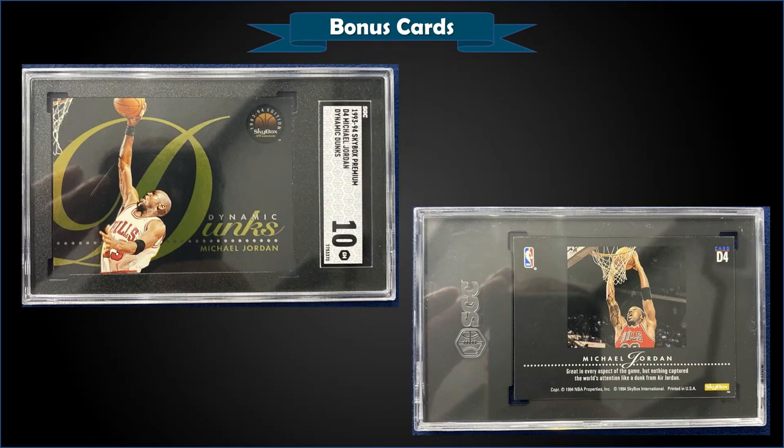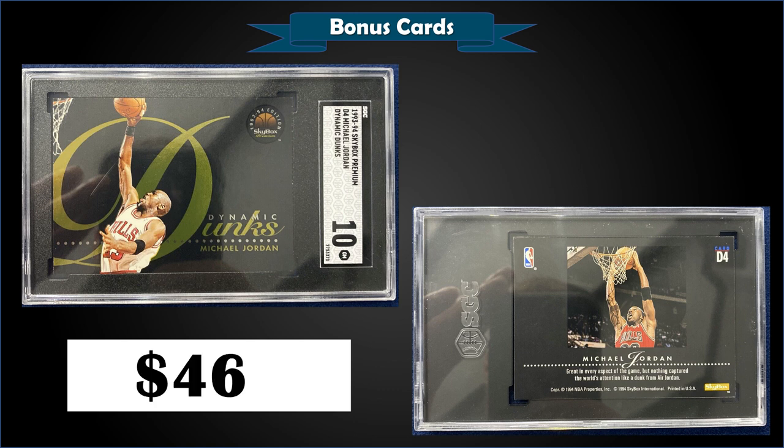From 1993 Skybox Premium, the Michael Jordan Dynamic Dunks insert graded Gem Mint SGC 10, sold at auction for $460. It has a pop of only 1 in the Gem Mint SGC slab with no higher Black Labels. The Gem Mint PSA 10 pop is only 35 and they sell for around $1,500. The Dynamic Dunks inserts were in Series 2 packs of 1993 Skybox Premium at a rate of 1 in 36 packs.